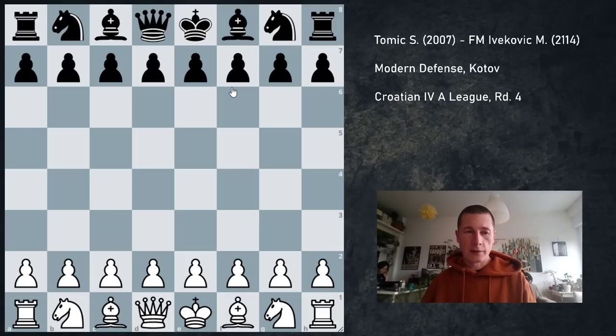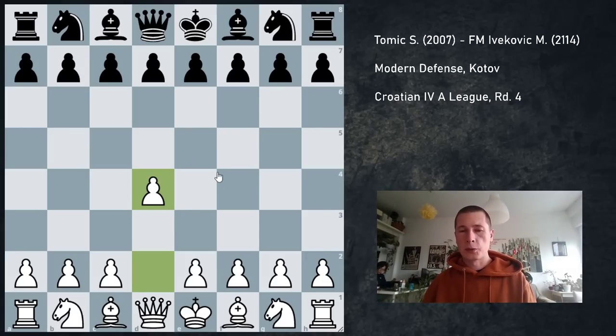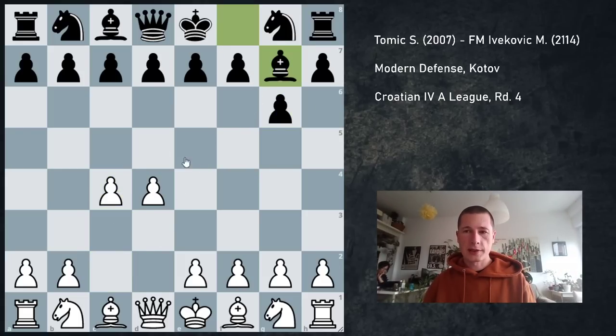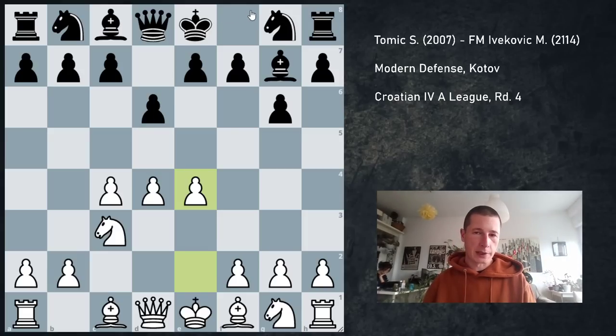I ended up playing FIDE Master Ivekovic, who is a very experienced player. I started pawn d4 and, to be honest, my biggest wish was to enter the King's Indian because I had something prepared, but I was also expecting him to go for the Modern defense, so without Nf6. He ended up playing g6 and after c4, Bg7, Nc3, he played d6. So the knight still isn't on f6, and when I play e4 he can choose to enter the standard King's Indian with Nf6, or he can play Nc6, which he ended up playing.